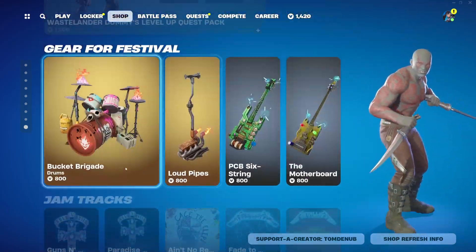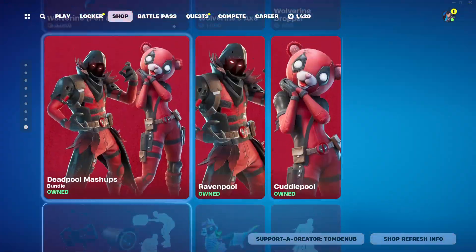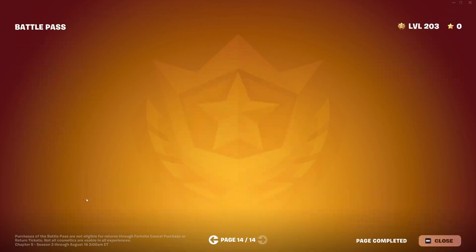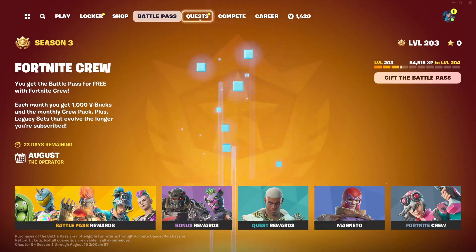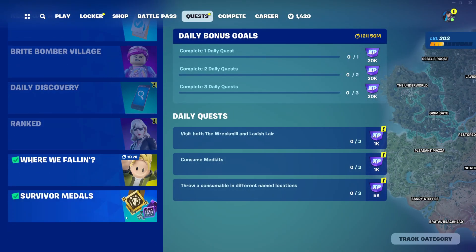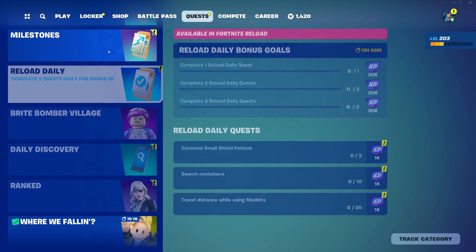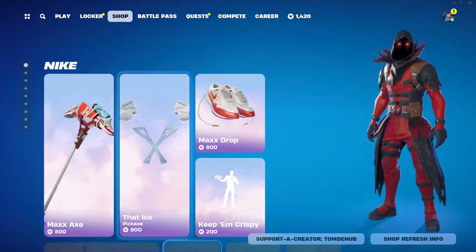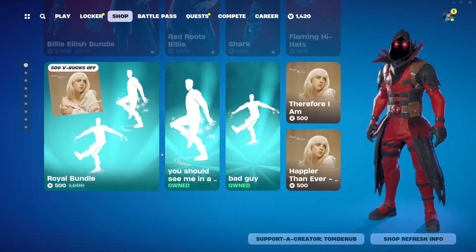The season's coming close to an end, so make sure you complete your Battle Pass, do all your bonus rewards and quest rewards, and get Magneto as well as anything else in the actual Battle Pass. Complete all those quests. I believe the story quests ended now - if they aren't fully done yet, make sure you go in and complete those. You do get a pretty cool loading screen for that. Hope you guys enjoyed this video - make sure to subscribe if you're new, give us a like, and hit that bell. Bye!